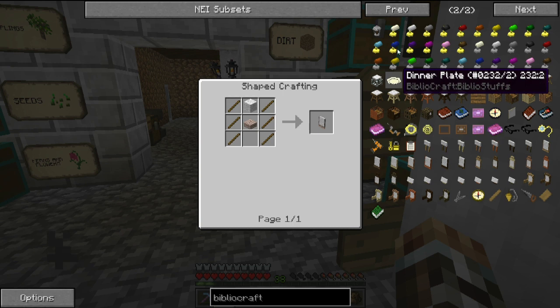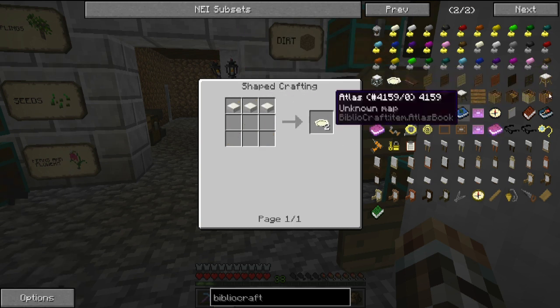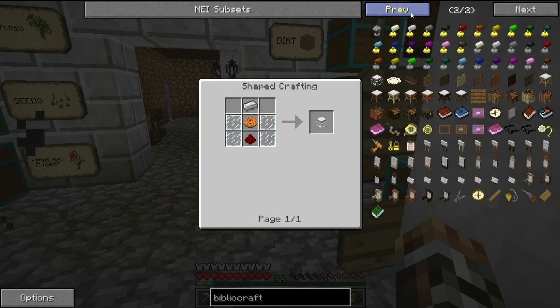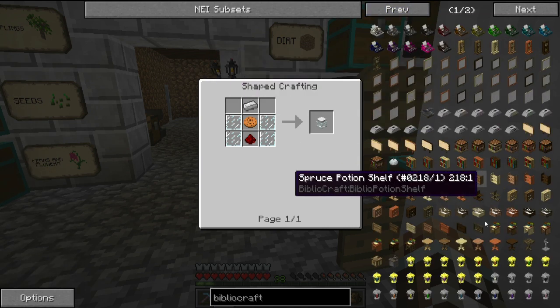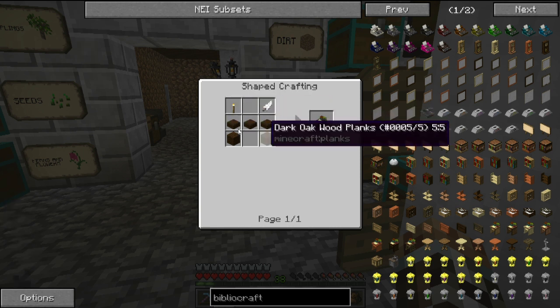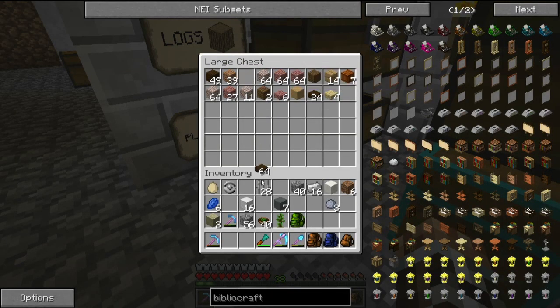Oh, I think we should make some plates as well — I think that needs quartz. Yeah, that needs quartz, so we can do that. And some cookie jars — they'd look good in the kitchen! So we'll start off with the dark oak desk. We need a feather, a torch, dark oak slabs, and dark oak planks.